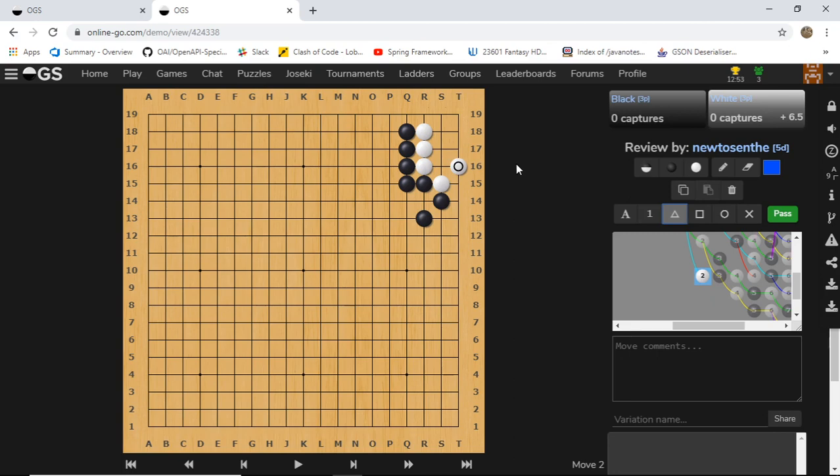What about if it's black's turn? What happens in this corner? Well, the first instinct is to go from the outside. Let's try it out - we try to shrink the eye space for white, and that's usually a good idea when you try to kill a group. White has no choice but to block.